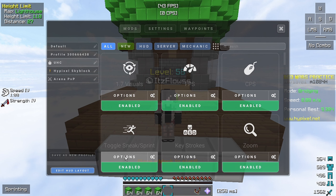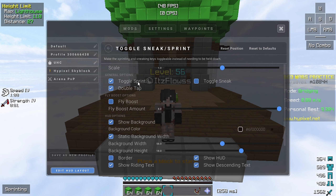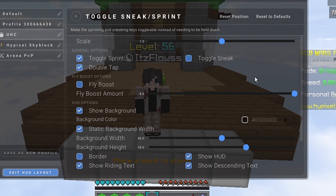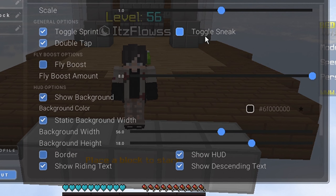For the fourth setting we have toggle sprint. Just turn this on and don't forget to turn this off, because it will just — don't forget to turn this off.